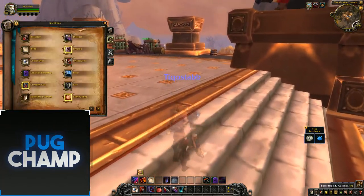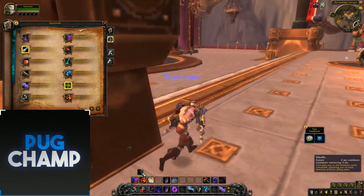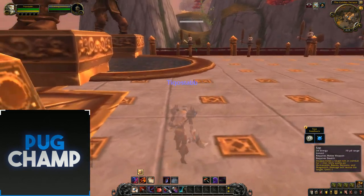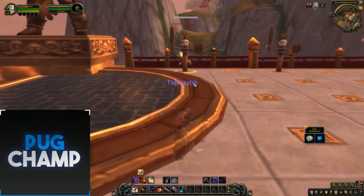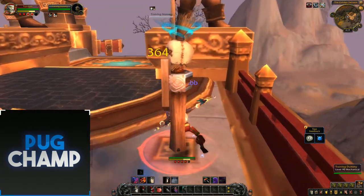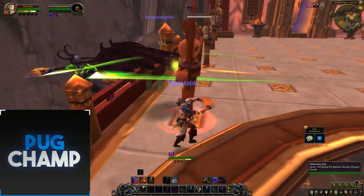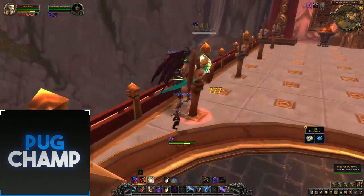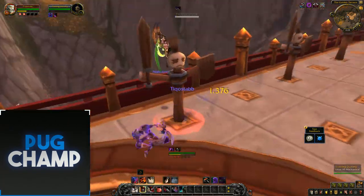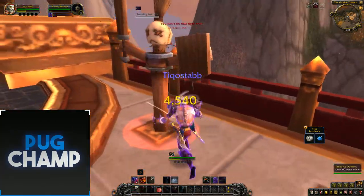Now I'll show the single target rotation. You want to run up to the target — sap them if you can, though I can't sap the dummy. Open with a Cheap Shot to stun them, then Shadow Strike, then another Shadow Strike before leaving Stealth. Apply Nightblade so the target is taking damage from all sources, then enter Shadow Dance for the first time. Use Eviscerate, Shadow Strike, Shadow Strike, Shadow Strike — then Death from Above for huge burst damage.